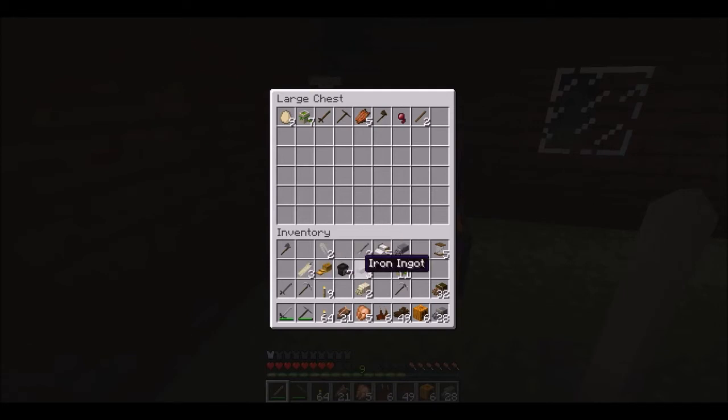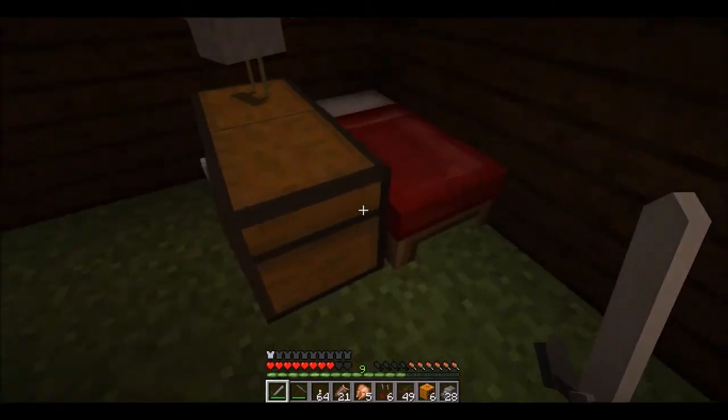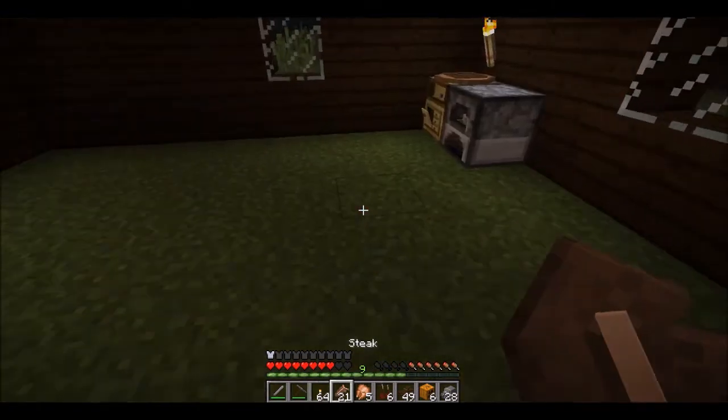Let's put the gunpowder in here. Put the extra iron right here. Let's organize — seeds go in here, bread next to the food, name tag in here, axe right here, feather. Now I'm gonna go to sleep after I eat myself a little steak.